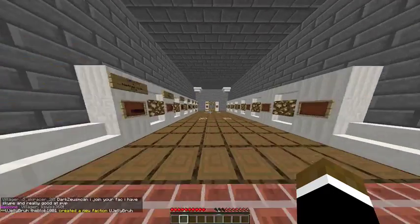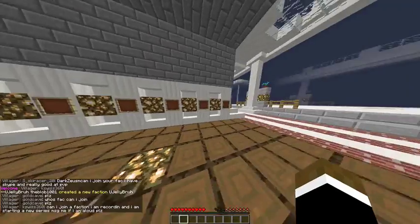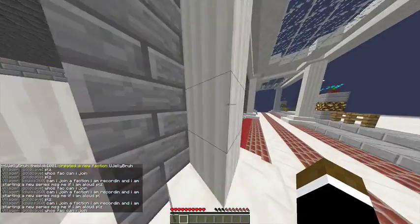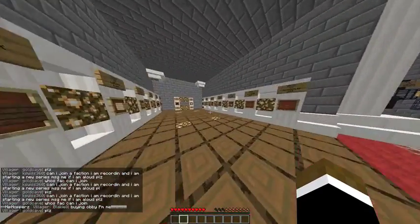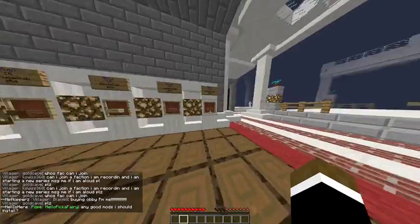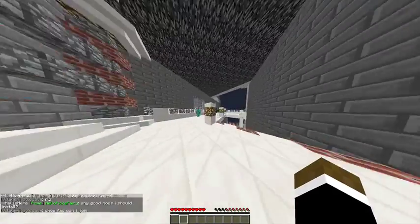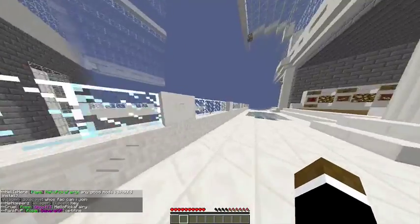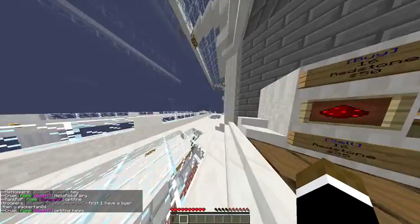Pardon me if I know absolutely nothing of where stuff is. I've barely looked at the shop at all — this is like my first time on this server, so I really know nothing about where anything is. Cobblestone, I guess, is not even on this floor. Here's some spawners we can buy — golem, 1.25 million. Wow, it's expensive. Where's cobble? We need some cobble.